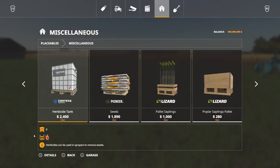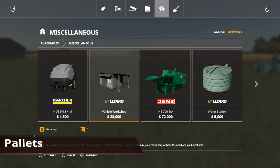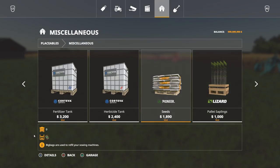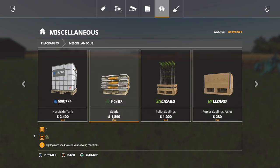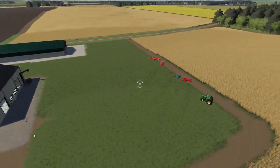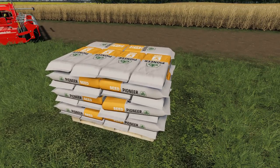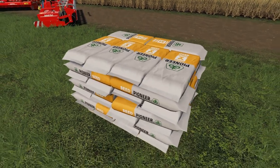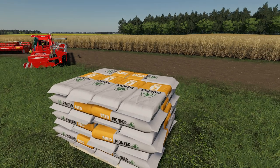The rest of our mods are all placeable mods of sorts, starting with pallets. In the miscellaneous section of our placeables area we have a couple of different pallets — herbicide, fertilizer, seeds, and saplings. Instead of having to buy these directly from the store, this mod allows you to buy them and then place them down wherever you'd like in the game world. We'll put it down here and when we warp back in it's there, ready to use like a normal seed bag.